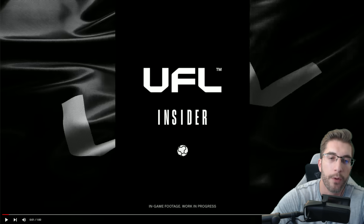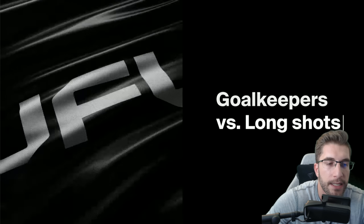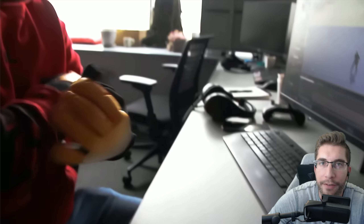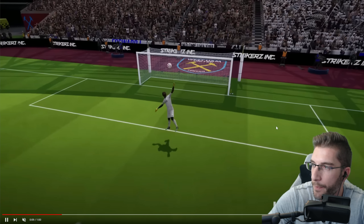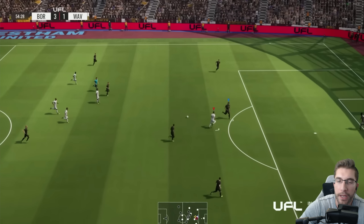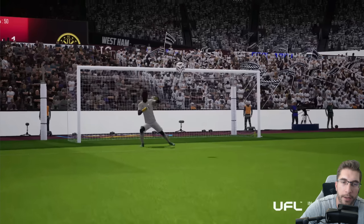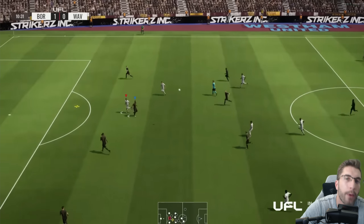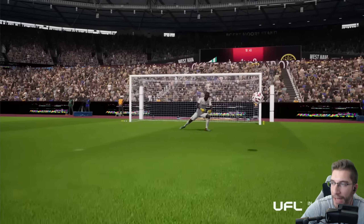Let's dive into this. We're going to run this new snippet from Strikers Inc. and UFL. This is about long shots and it's about goalkeepers. It's only about a minute long, so it's nothing mental. It just gives you an idea. There is one snippet of the player doing a header from way, way, way too far out. It looked ridiculous, to be honest. Things like that need to be toned down.